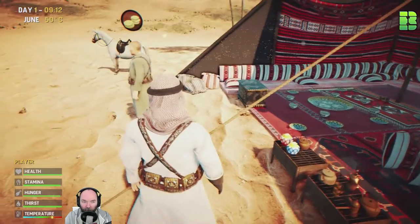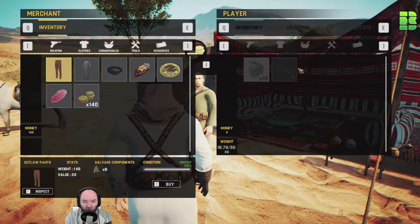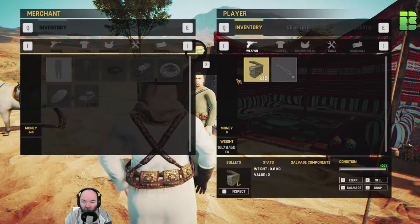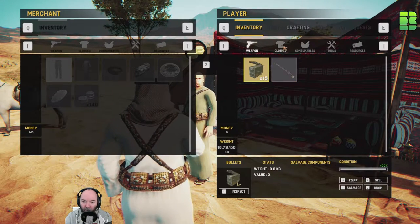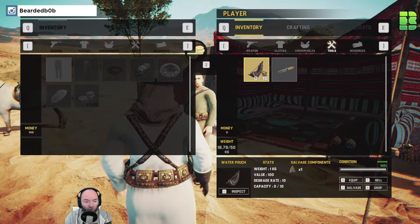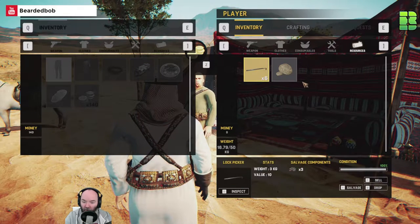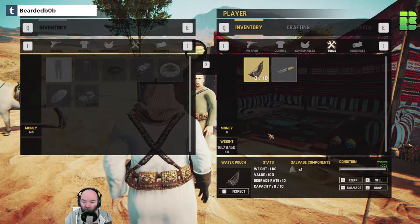All right, there's a kettle down here - liking it. A bit of a teapot. This dude's got some things above him - I'll just assume he's a merchant. So we've got some ammo, an Arabian pistol, some clothing, nice sandals, some consumables. I've got a drinking pouch - I've got to put it on me. Some resources: a rock, a lock pick, a hunting knife.